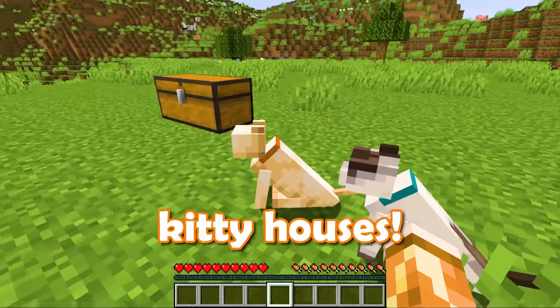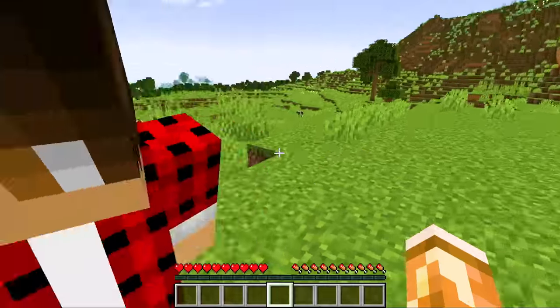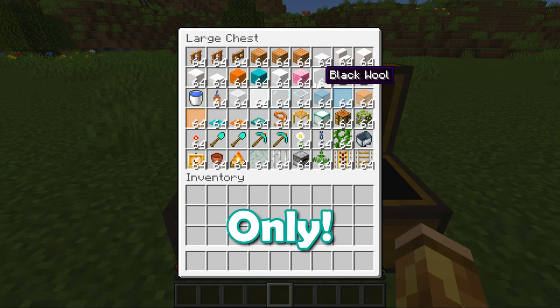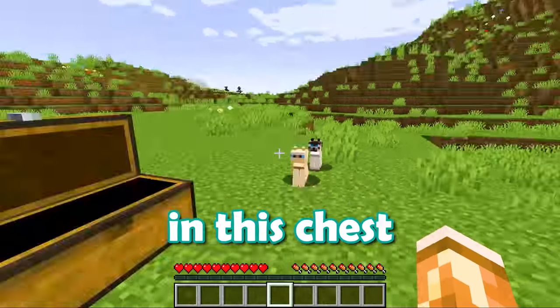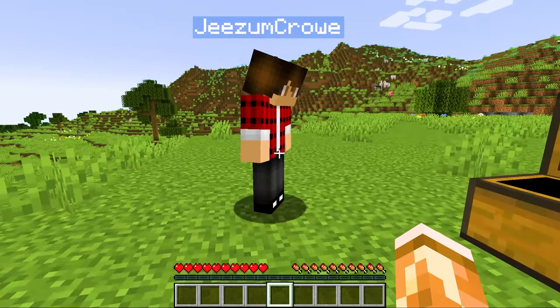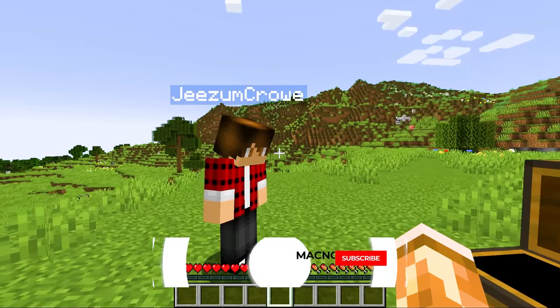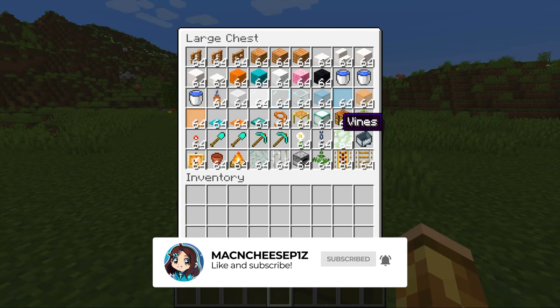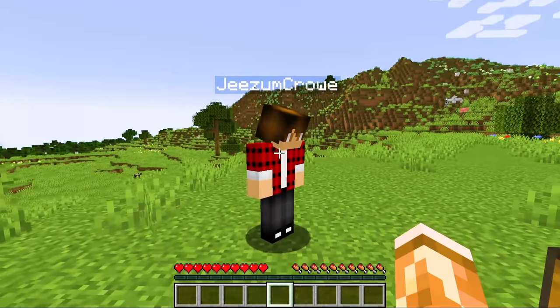Oh, little kitty houses. That's cute. And Drew, there's a challenge to it, you know? So we have this chest here. We are only allowed to use items in this chest — nothing more, nothing less, unless it's crafted from those items. We can't go hunting around the world for stuff. Gotcha. There's lots of cool stuff in there, and I think we're going to be able to very successfully build ourselves a little cat house.